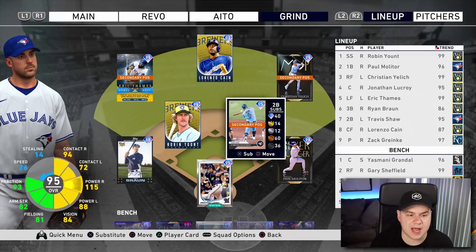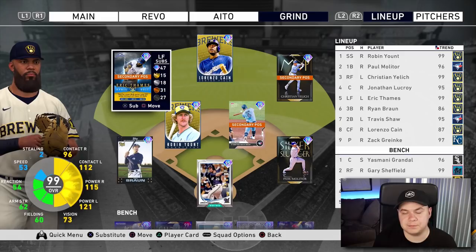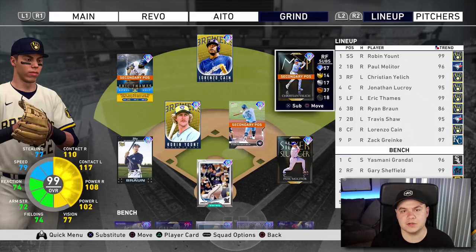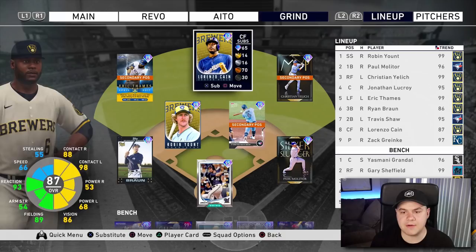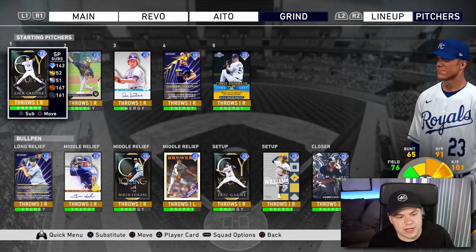The middle infield is going to consist of Robin Yount, and at second base we've got Travis Shaw. Over in the outfield, it's a little interesting — I've actually got Eric Thames playing in left field because he fits on this team, but Paul Molitor only plays first base on that card, so I've got to move Thames to the outfield. In right field, of course, you've got Christian Yelich with his MVP card from 2018, and rounding it out we've got Lorenzo Cain in center. On the bench you've got Yasmani Grandal, Gary Sheffield, Dave Parker, Dante Bichette, and Mike Moustakas.